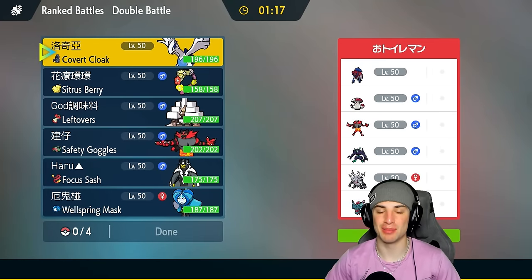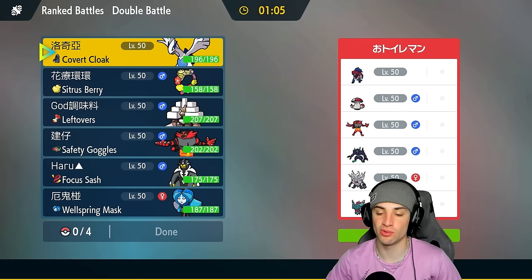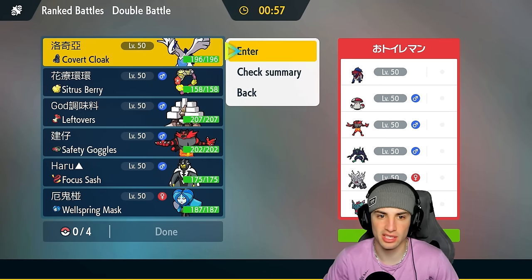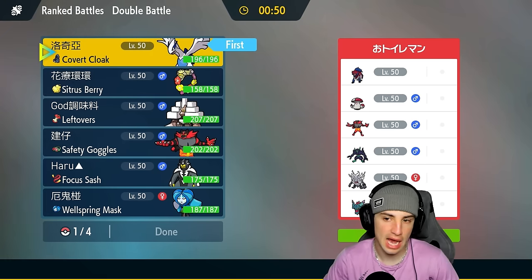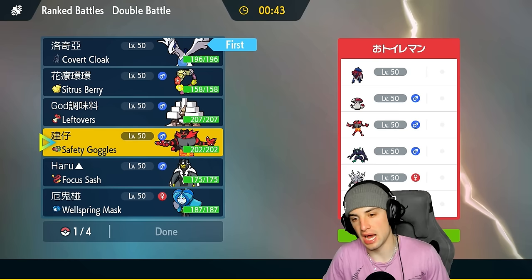We're going up against the dreaded Zamazenta in match number one. This Pokemon has been phenomenal in Scarlet and Violet and it's always been a problem for me. They're also rocking Grimmsnarl — a great Pokemon to set screens — along with Annihilape, Amoongus, Incineroar, and Flutter Mane. I think Lugia is going to be a great lead, dodging fake outs and Intimidates, and if they want to set up screens we can use that time to set up Calm Mind.